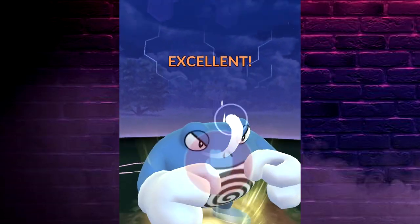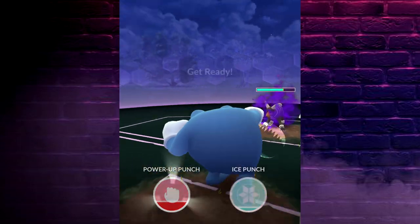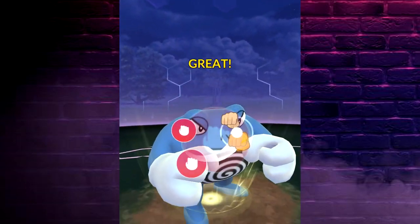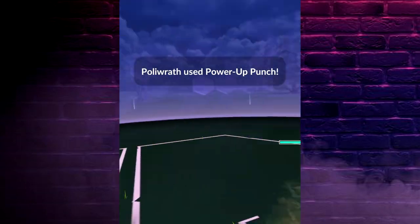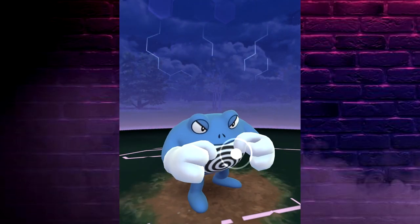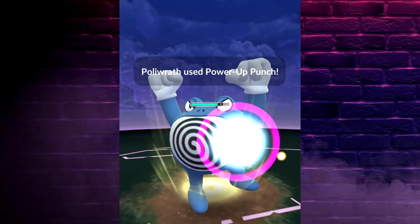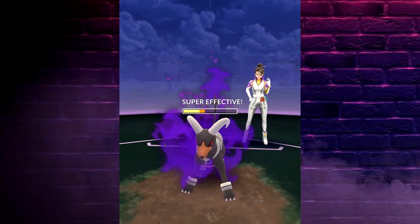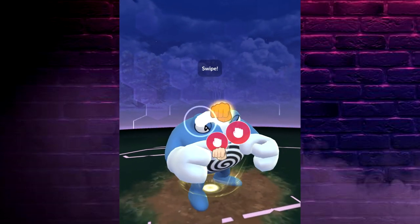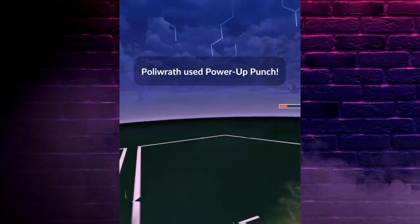You could have a Pokémon of a different type that still deals Ice damage — like this Poliwrath, for example. If this Poliwrath was powered above the Great League, it could actually probably solo the entire thing. I always make the attempt to leave my Pokémon below 1500 CP for you guys — it basically shows that you could have a higher CP. Team Go Rocket's Pokémon could be even weaker than mine because a lot of my accounts are level 40 and above, and Team Go Rocket will make their Pokémon more powerful the higher your trainer level is. So a level 47 trainer would see a much higher CP amount than a level 26 or level 30 trainer.